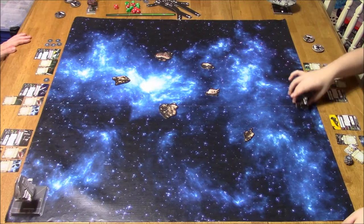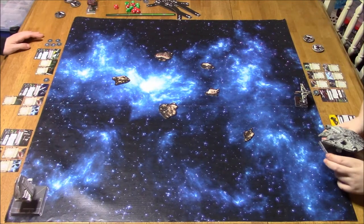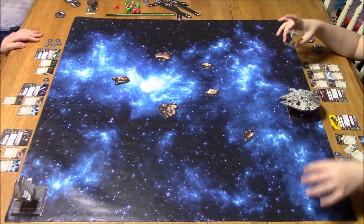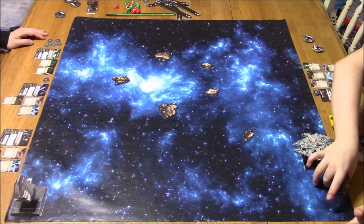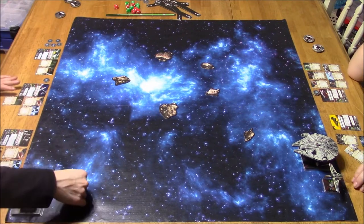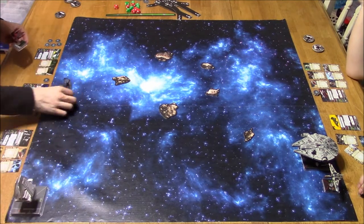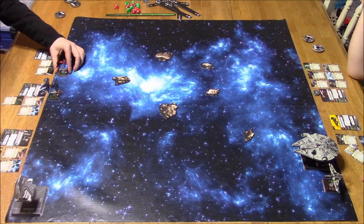Starting with the lowest pilot skill, you put your ships on the board. My Captain Yor went first, then his ARC, then his Millennium Falcon — those are sevens. He's trying to figure out what he wants to do. Then Omega, who's an eight, and then the nine — Soontir Fel. All right, I think we're good to go.